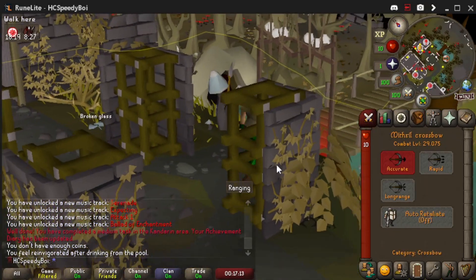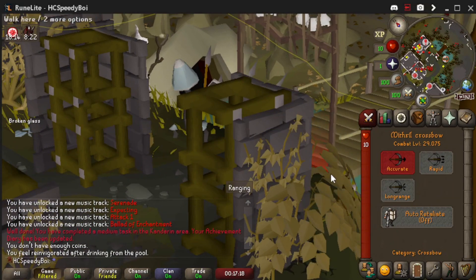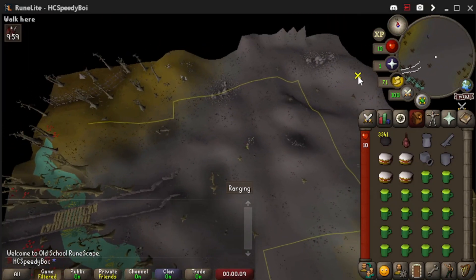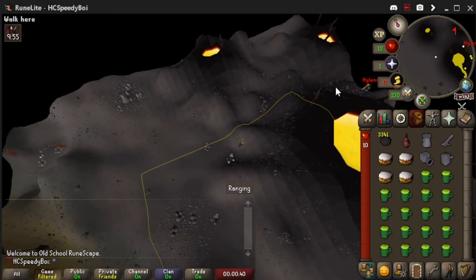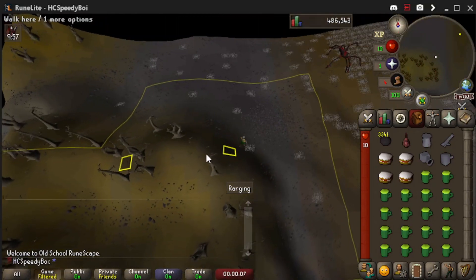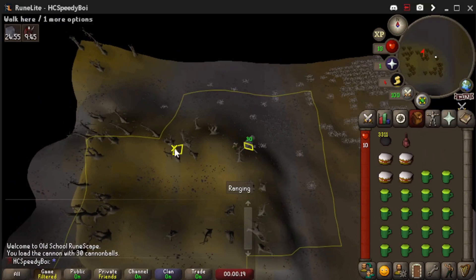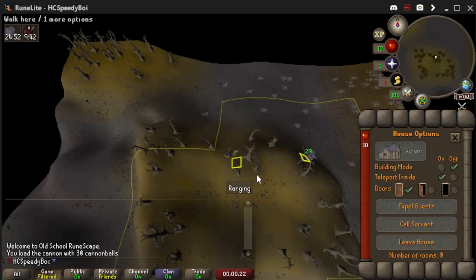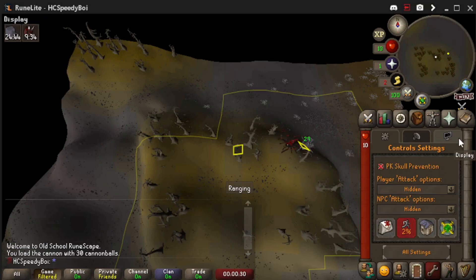We're sitting at combat level 29 which might even be the lowest combat level to kill Venenatis, if we're successful. Let's go — we've got the adrenaline pumping. There's someone out here — probably like a green dragon bot. Alright, here we are and there's our foe. Let's set up the cannon. We fire the cannon and run to the safe spot to pull Venenatis over here.